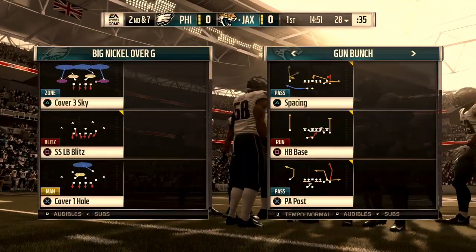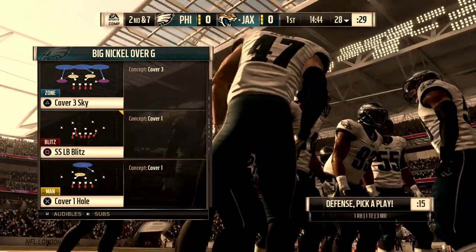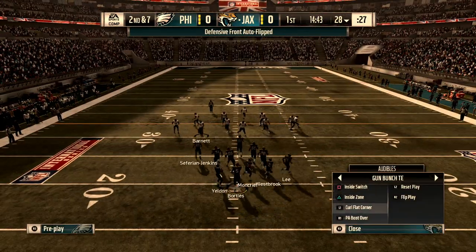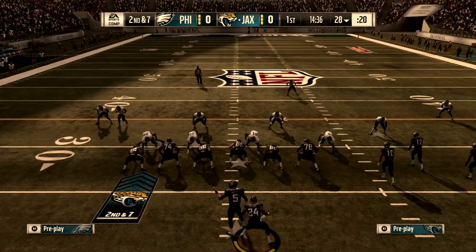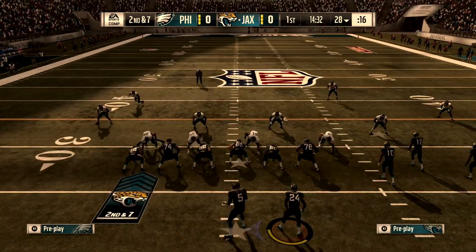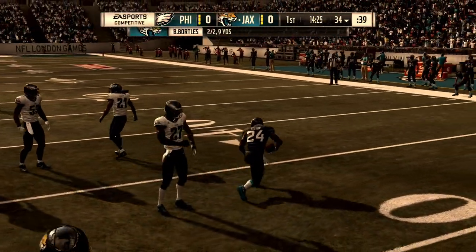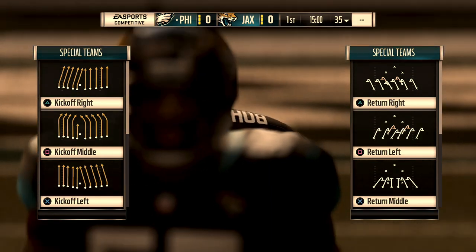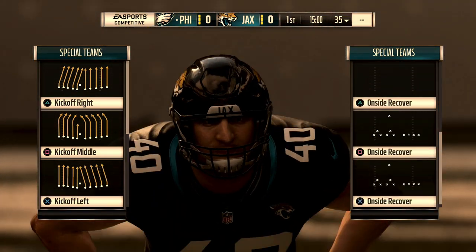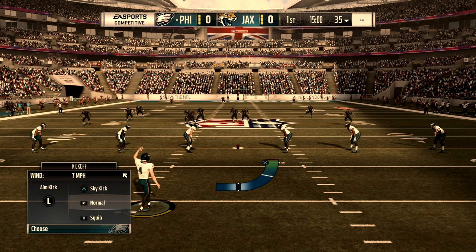Tip number two is this: if you understand schematics and the way that the game works every single year — not just this year, but every single year in Madden — you want to make everything that you do look identical. I'm using the Seattle playbook on offense, and I'm going to continuously run the shotgun bunch tight end formation every single time. On defense, I'm going to run the big nickel every single time. You want to have a predetermined plan.